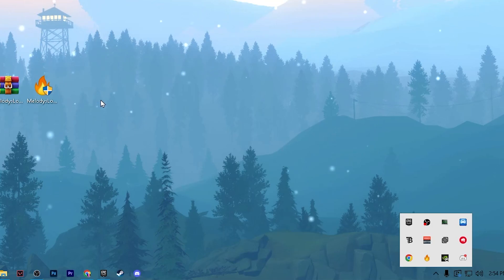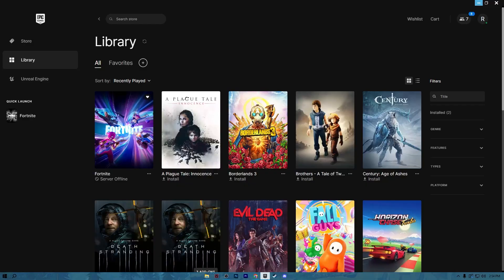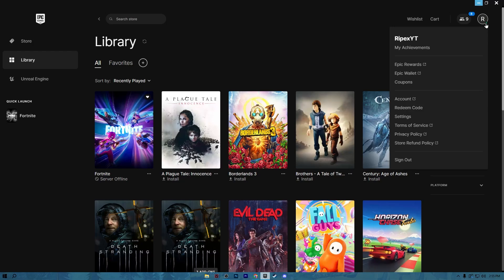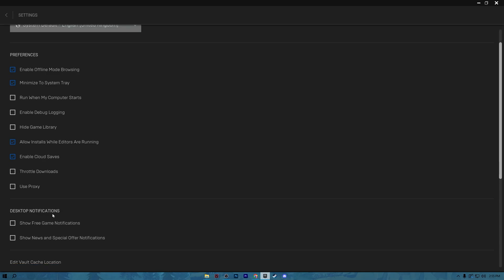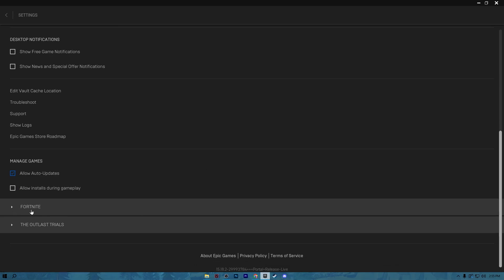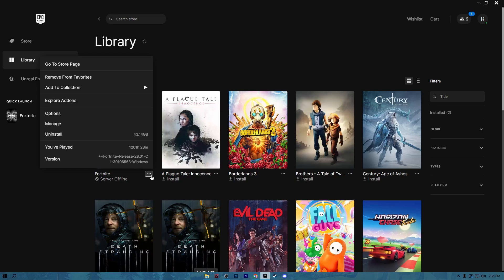Now we'll configure the best settings for the Epic Games Launcher. Open Epic Games Launcher, click the profile icon, and go to Settings. In Preferences, uncheck all the boxes. Go to Throttle Downloads and uncheck those boxes. Go to Desktop Notifications and uncheck the notifications option. Scroll down to find Fortnite, click the dropdown, go to Additional Command Line Arguments, and enter the recommended commands to improve FPS and ping in Fortnite.